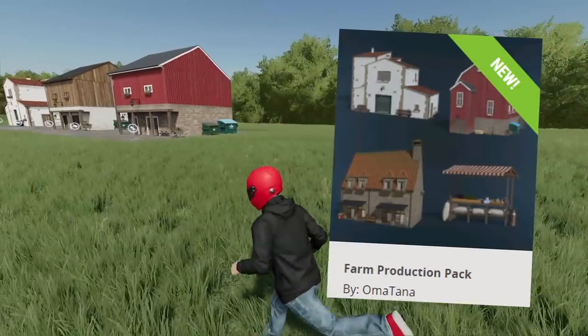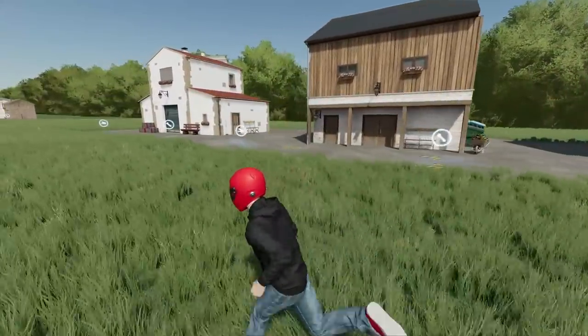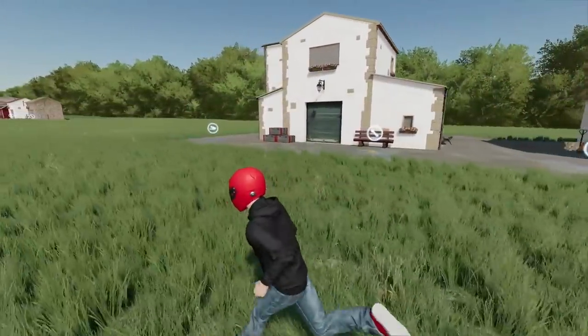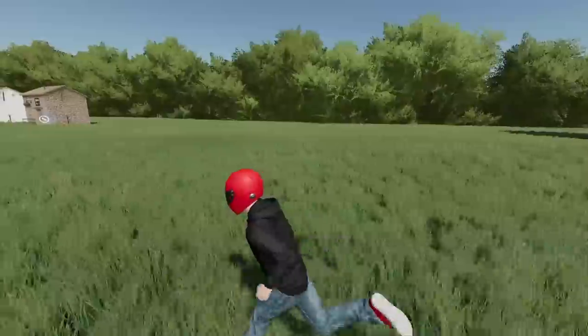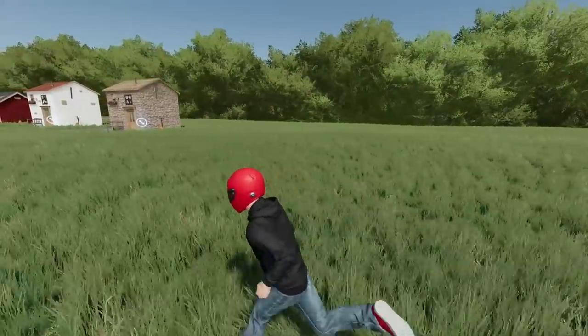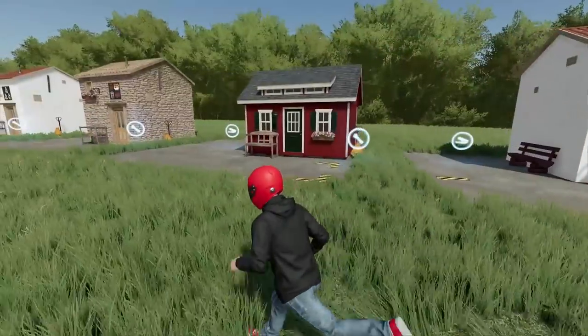Exactly what is it? We've got 10 brand new production items that we can make using base game crops. Omotana has made a pack that we can use on any map to make items like popcorn, ice cream, noodles, soy drink, or oatmeal.